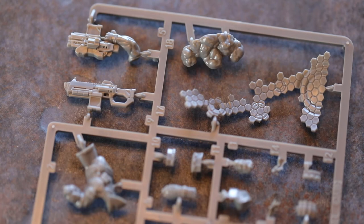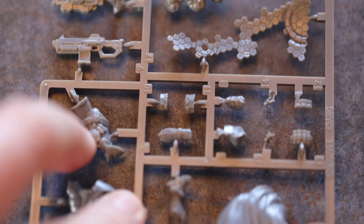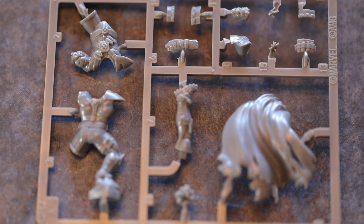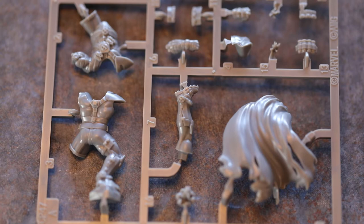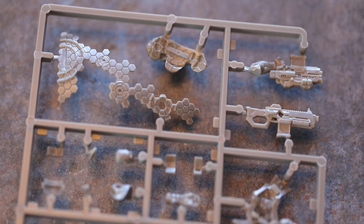We've got Cable, real name Nathan Summers — Cyclops's son. He's got 6 hit points, a lot of guns, speed small, height 2, cost 5. Physical defence 3, energy defence 3, magic defence 4. Energy attack, Plasma Rifle, range 5, 5 dice, cost 0. After this attack is resolved, this character gains power equal to the damage dealt. If you trigger a wild, it also triggers incinerate — after this attack is resolved, the target character gains the incinerate special condition, which means this character removes one die from defence rolls.